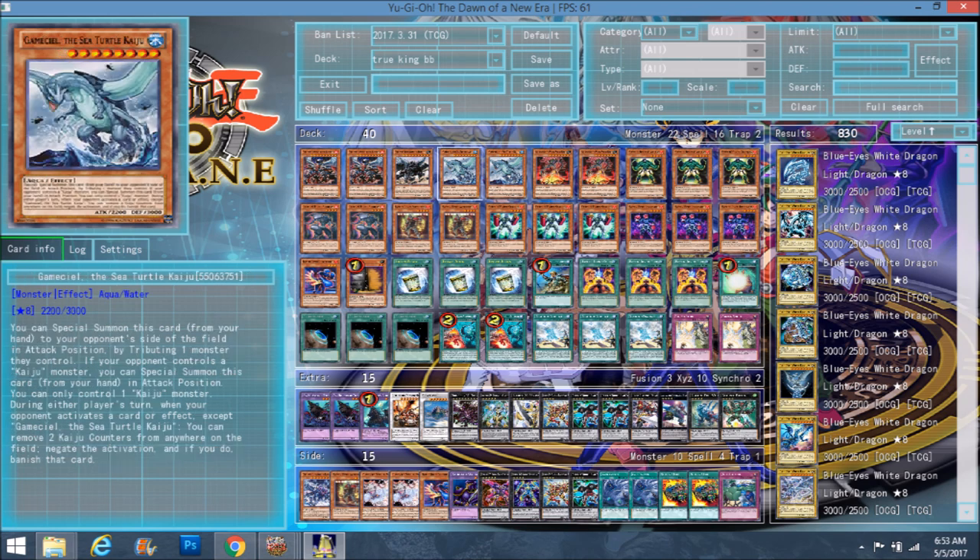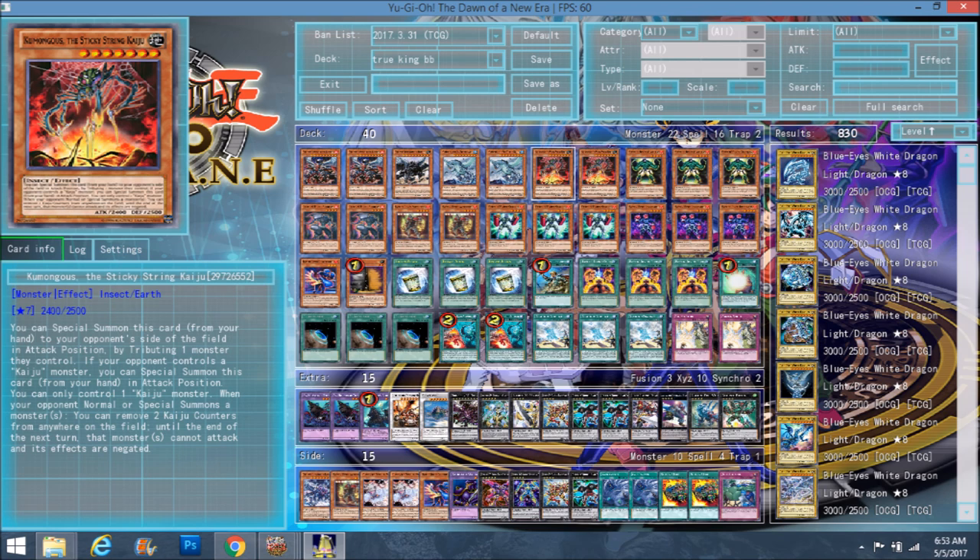We play the Kaijus because you can bump Lead Yoke into Gamsiel — Lead Yoke would just gain 800 and not be destroyed, and Gamsiel would leave. Or with the Sticky String Kaiju, you can use Number 79 and attack over him. Usually these guys are just here to get rid of problem monsters. We have two Interrupted Kaiju Slumbers at the bottom — it's just a small Kaiju engine. You could play more or not play them at all, but in this format Kaijus are amazing. They've been amazing since they were released, especially since a lot of decks focus on monsters.